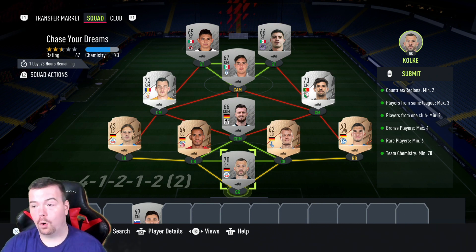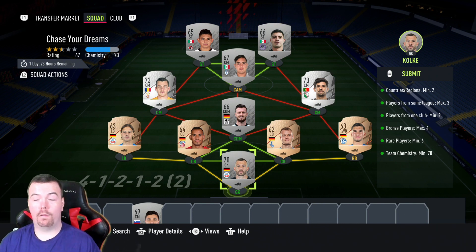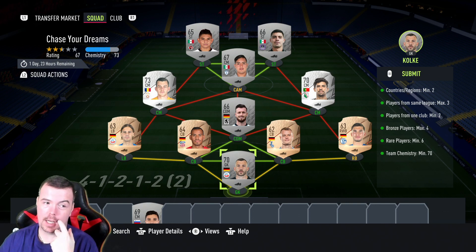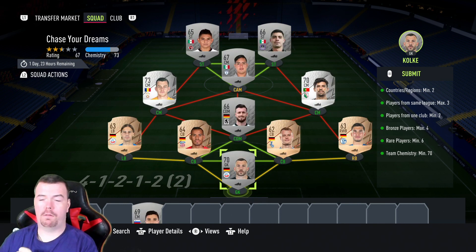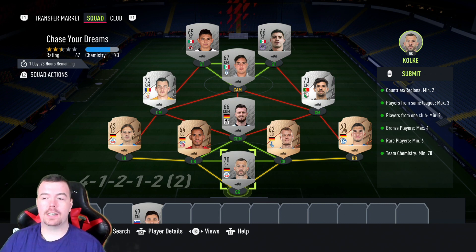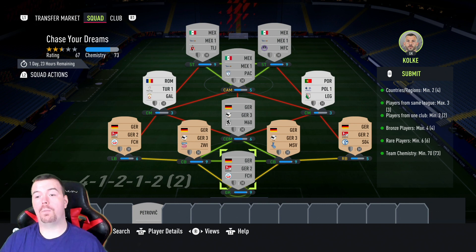Bronze players: you can only have a max of four. Best thing to do is get all four of them as rare bronzes, because they're roughly around the same price as non-rare bronzes and they're cheaper than rare silvers. Rare players minimum of six — four rare bronzes and two rare silvers. Team chemistry is 70; as you can see it's around 73.